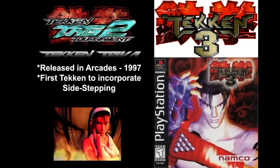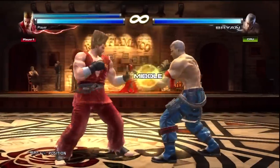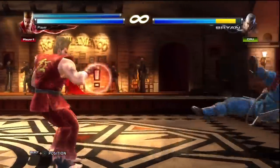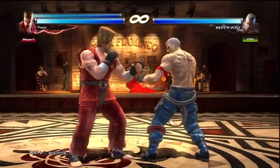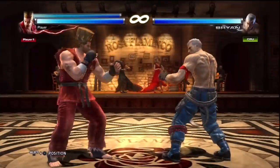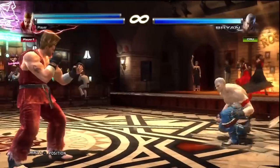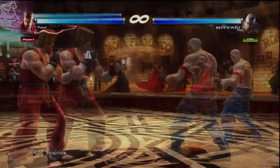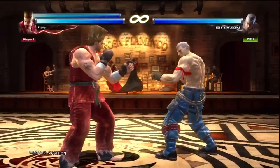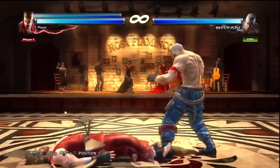Tekken has five types of attacks that directly affect how you need to block: high, middle, low, special middle, and unblockables. High attacks hit high and must be blocked standing or avoided by ducking. Middle attacks are trickier to avoid — they must be blocked standing and cannot be crouched under or crouch-blocked. Low attacks must be blocked crouching or by jumping, which can include using a jumping attack and certain jumping-like attacks.